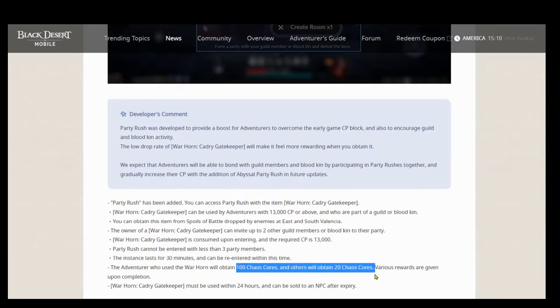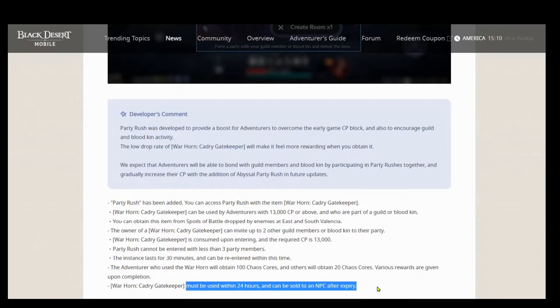The rewards: if you use it, you get 100 Chaos Cores, and the others get 20 Chaos Cores each — that's really cool. And of course, the stipulation at the bottom: it must be used within 24 hours, and can be sold to the NPC after it expires.